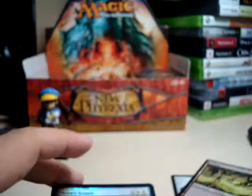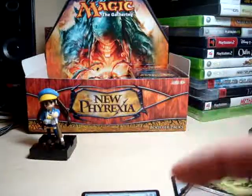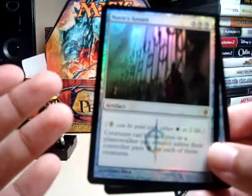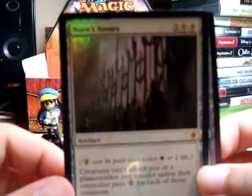I'm definitely using this in a deck. And — one, two, three — I think this finishes off my set of four! Foil Norn's Annex — I mean, sure, I could have gotten another cool foil rare, but whatever, I like it. I am very grateful.